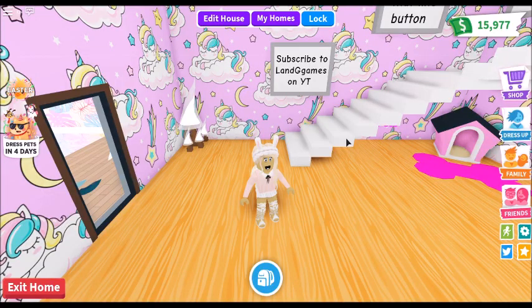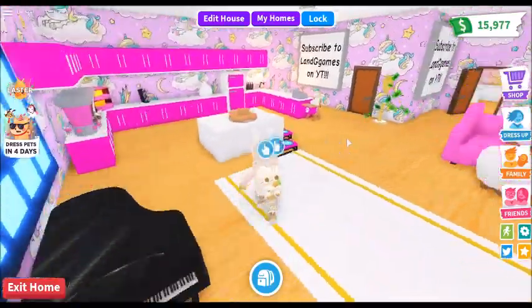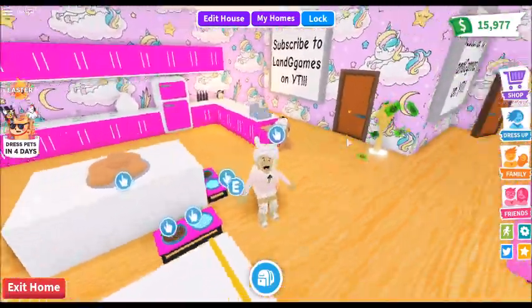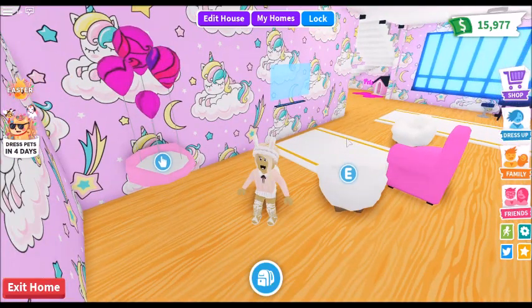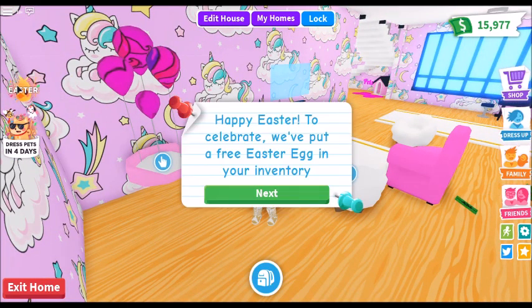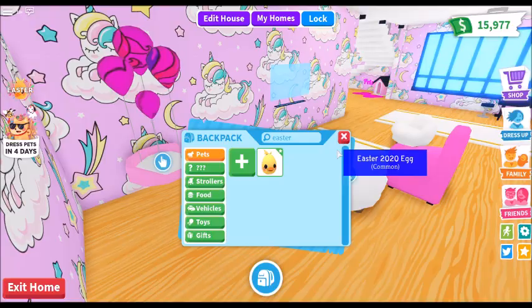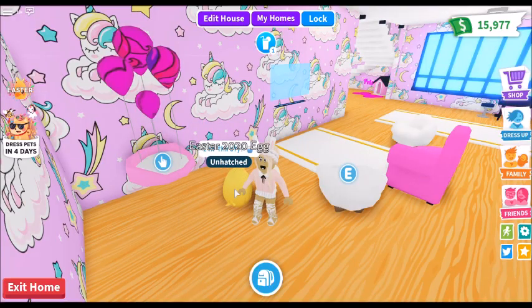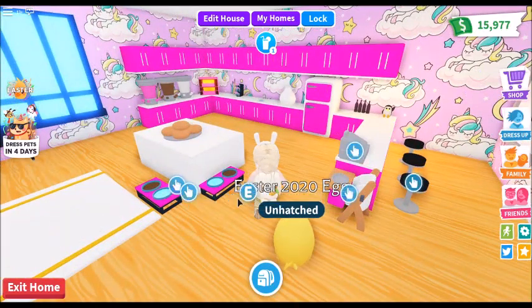Hello, my name is Lindsay and today we are back with another Adopt Me update. This is an exciting update because this is for the Roblox Egg Hunt 2020 Easter update. You just basically come into the game and click on the Easter event and it says happy Easter — to celebrate, we put a free Easter egg in your inventory. You press next and it's right there — it's a common egg so it won't take long to hatch. We are going to be hatching it in game today together.